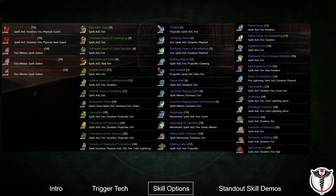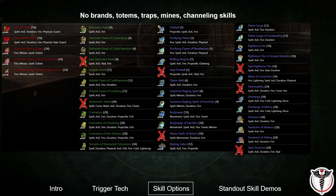In this section, I will demonstrate the options for what spells can be triggered by this tech, and how well they perform relative to each other. The enchantment can only trigger fire spells which can be triggered. This excludes brands, totems, traps, mines, channeling skills, and some other spells that explicitly state they cannot be triggered.